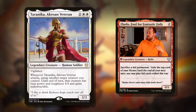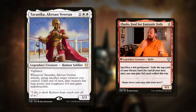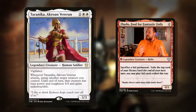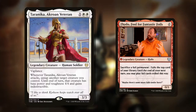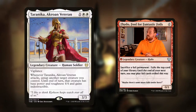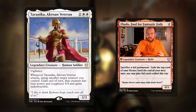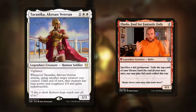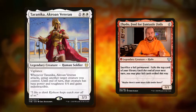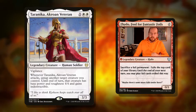At number four, we've got Taranika, an Akroan Veteran. This card when it first came out I just thought — dear God, how terrible this is. But three mana for a 3/3 with Vigilance. The reason we're playing it: whenever it attacks, untap another target creature you control. Till end of turn, that creature has base power and toughness 4/4 and gains Indestructible. So with our commander, we're going to be tapping it, paying the one and sacrificing something. When Taranika attacks, we get to untap our commander and we can do it all over again, getting another couple of triggers and searching for whatever we want.